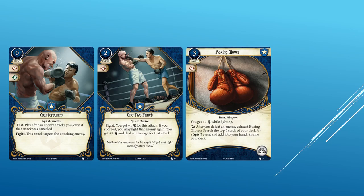Boxing Gloves is a three cost, zero XP asset. It has a fight icon. It is an item and weapon. You get plus one fight. It takes up two hand slots. Reaction after you defeat an enemy: exhaust Boxing Gloves and search the top six cards of your deck for a Spirit event and add it to your hand. Shuffle your deck. Boxing Gloves might as well be Cho exclusive — I don't think the ability is worth losing both hand slots for a weapon that only deals one damage. They do provide a bonus to fight for all of the events Cho is looking to play, so that's good.